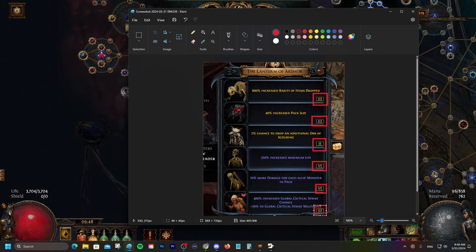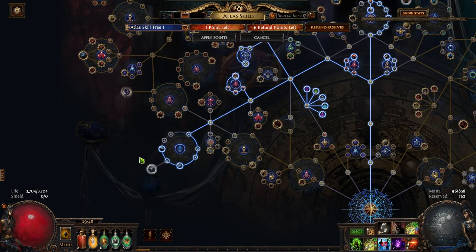There is also the one that allows you to spawn the Nameless Seer, and he is pretty good. I've seen someone get a Mageblood out of it. Myself, I found one — I got a pretty good amulet, Zoid's Foible I think it was. So in my opinion these six points are a no-brainer and should be in all of your atlas passive skill trees.